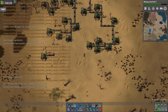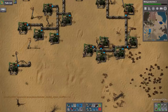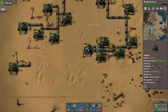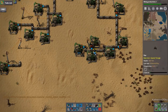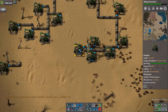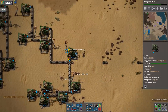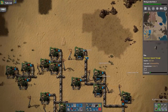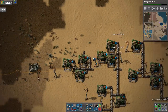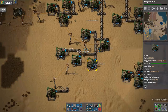All right. Shopping for speed modules. This one's producing at 6.1 — let's see what happens when we add modules. It is now going — well, it didn't change the speed display. We hope it's going faster. I really would like to make the higher level modules, but we can't do that without blue circuits. Please — there we go, nice.